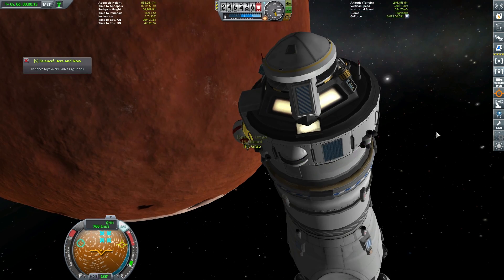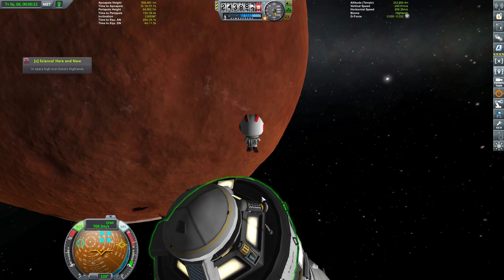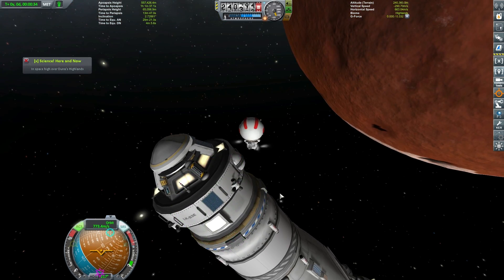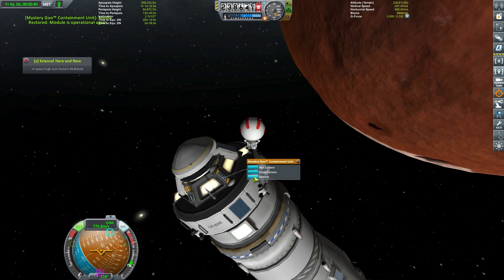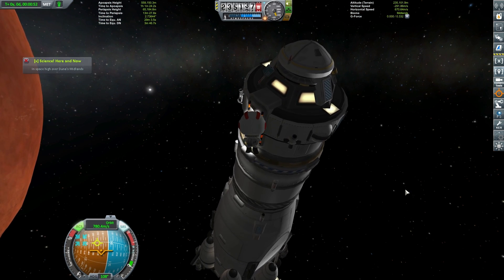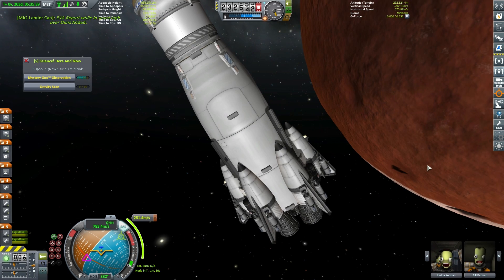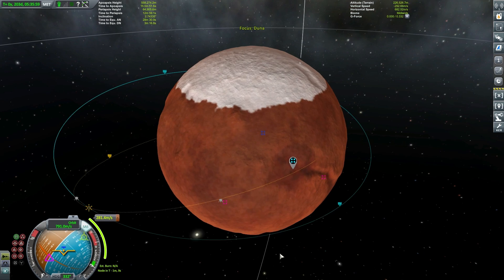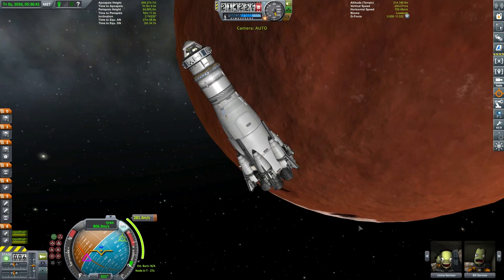If you have a scientist Kerbal on board, you can hop out and reset those experiment containers. Lenina here is our Kerbal for this mission, so she's doing that quite nicely. Welcome back to the DAV, Lenina. So we've picked up our science from space around Duna — now we're just going to do our manoeuvre burn.